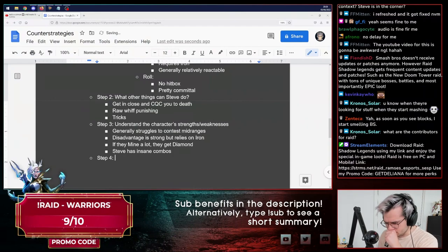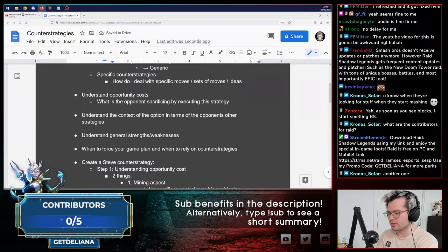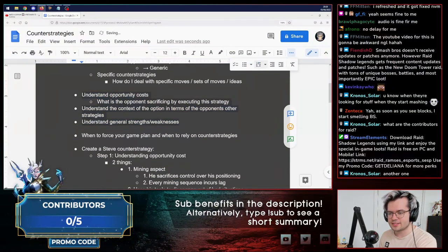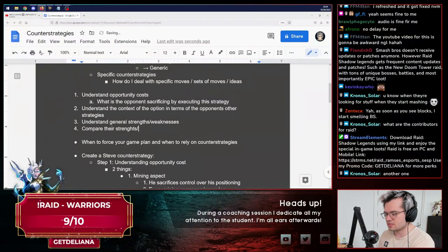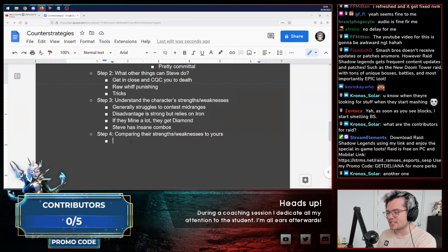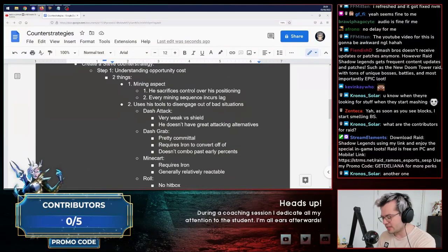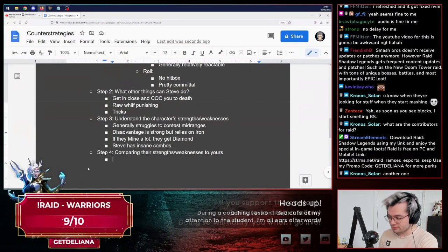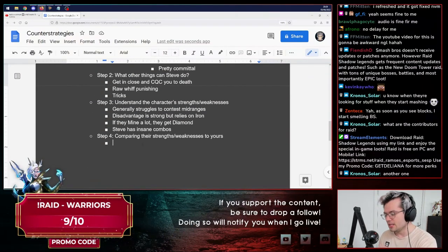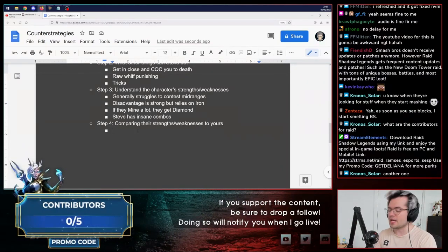Let's go to step four: comparing their tools — their strengths and weaknesses — to yours. This is actually the part where it gets really hard, and a lot of this requires research and figuring it out. Comparing to what you can do is a very abstract comparison that you're making.